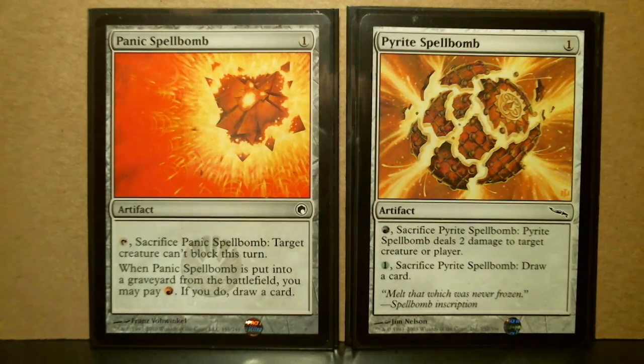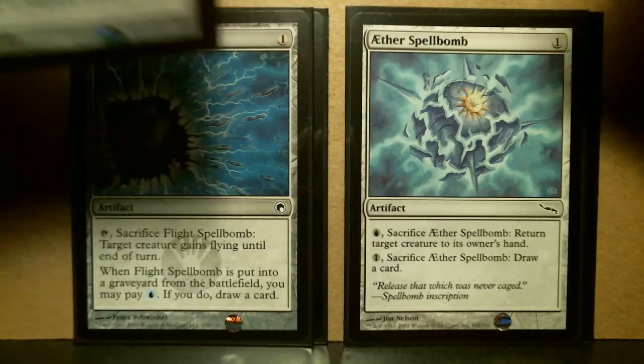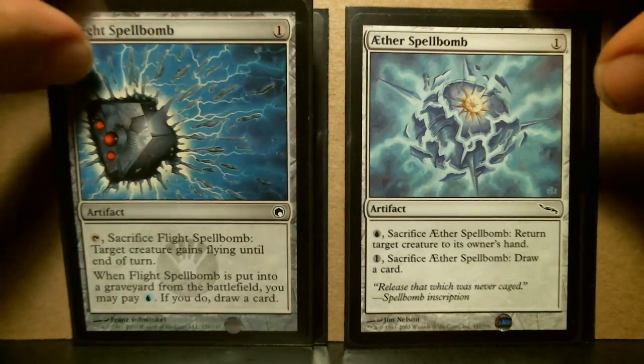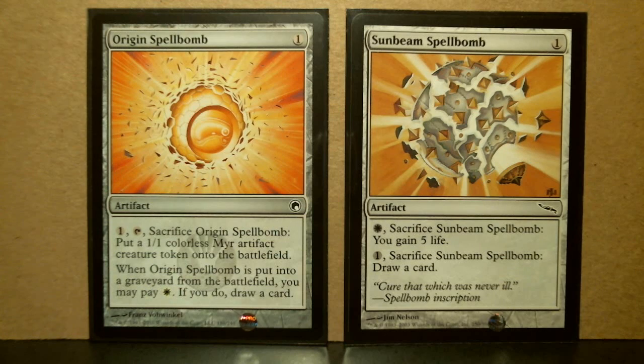Now going backward through what I showed you: Life Spark and Horizon, then Panic and Pyrite, then Ether and Flight, and back to Origin and Zombie.